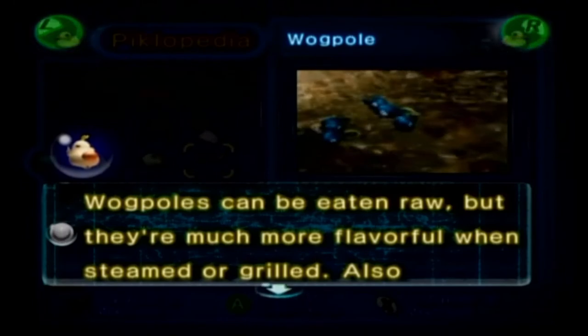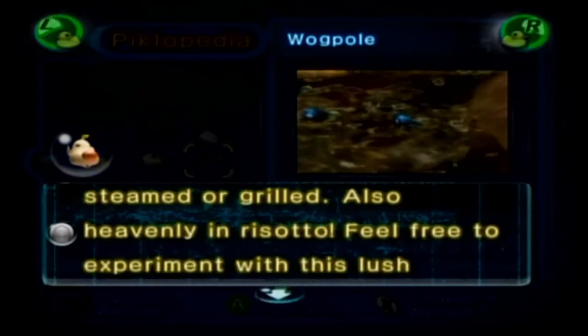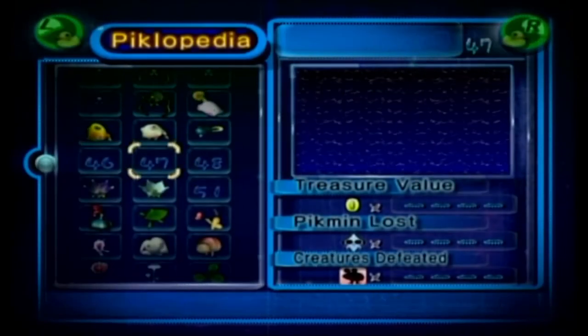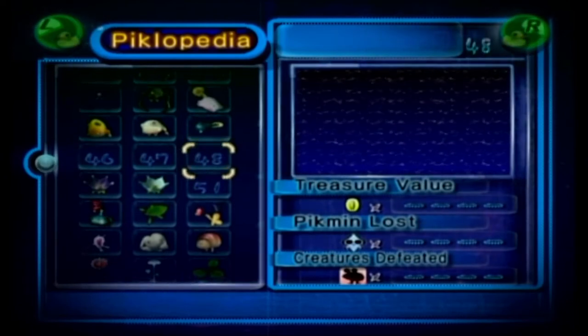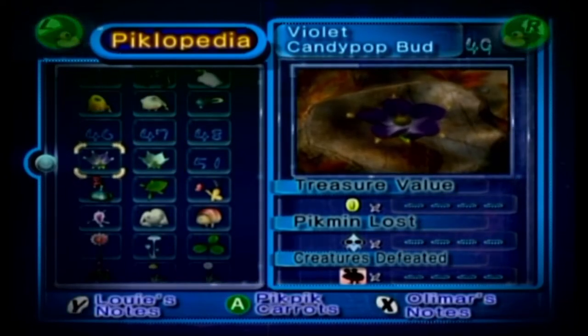Wogpole: 'Wogpoles can be eaten raw, but they're so much more flavorful when steamed or grilled. Also heavenly in risotto. Feel free to experiment with this lush ingredient.' I think these are the red, blue, yellow, and rainbow-spotted candy pop buds. I never actually threw a Pikmin into those, so I guess that didn't count.